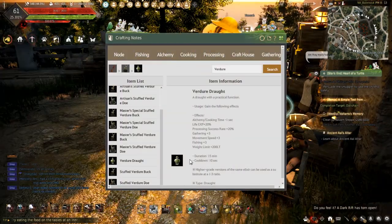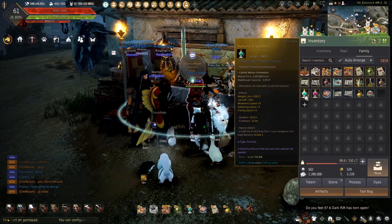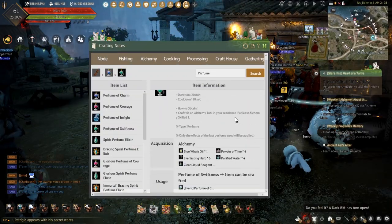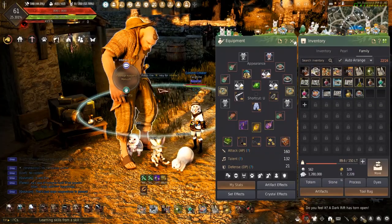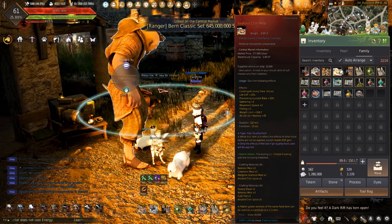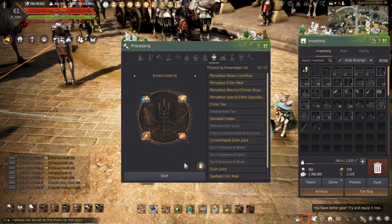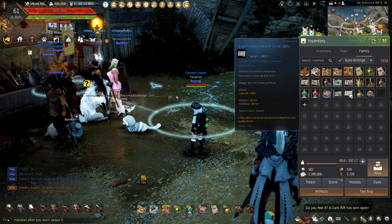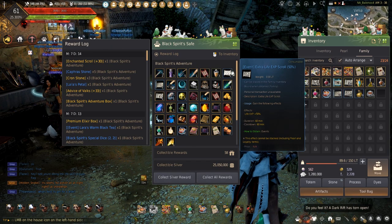These can be made with alchemy or bought from the Central Market. The Perfume of Swiftness increases life experience plus 20% for 20 minutes. Much like the droughts, these can be made or bought from the Central Market. The Seafood Crown's Mule adds another plus 10% for 2 hours — if you know me, this is a staple here on the channel. This is the last thing that can be bought off the Central Market or made if you have the ingredients. Another item that can be used is the life experience scrolls plus 50%, which can be obtained in the Black Spirit Adventure.